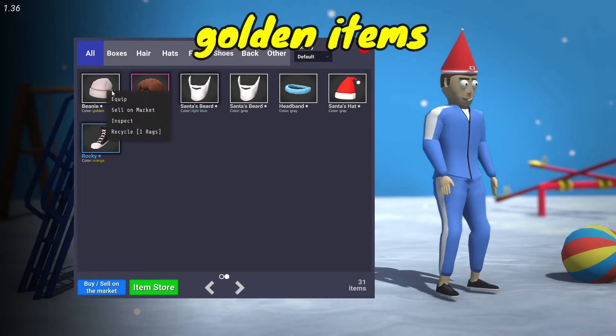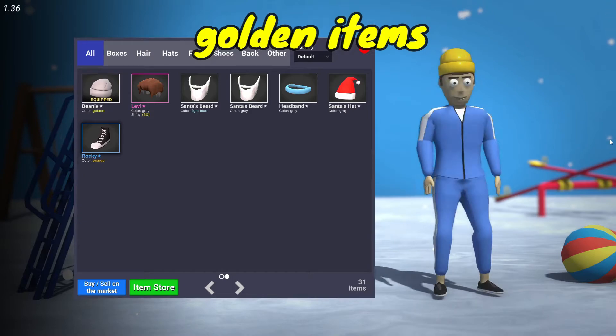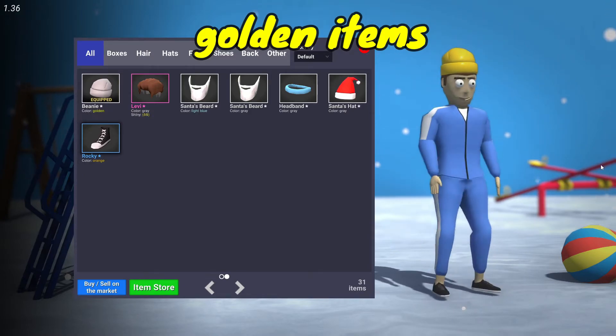What are gold items? So this is what gold items look like. They're dog shit — they literally look like a fucking mustard bottle.